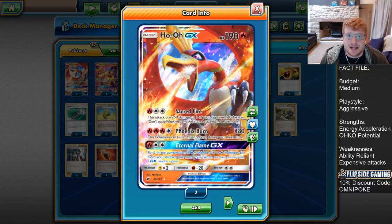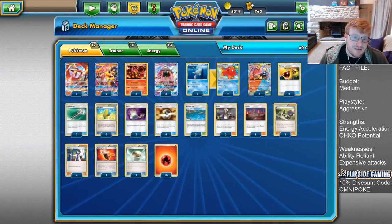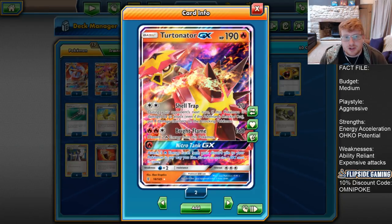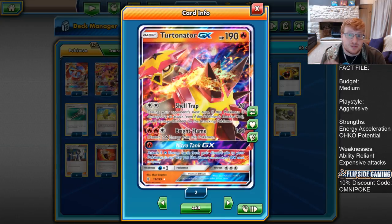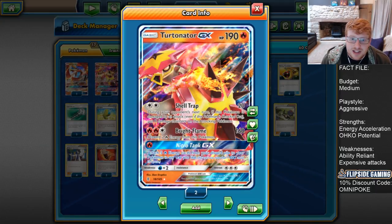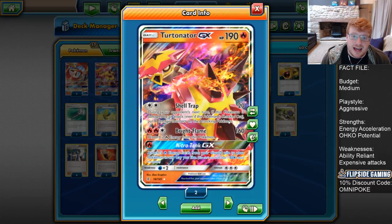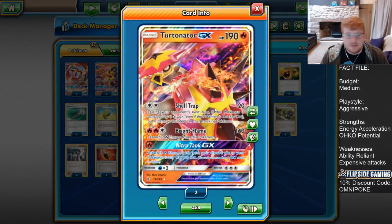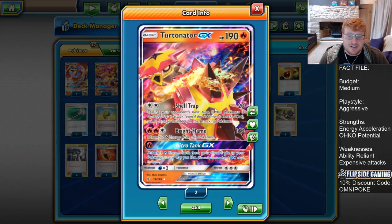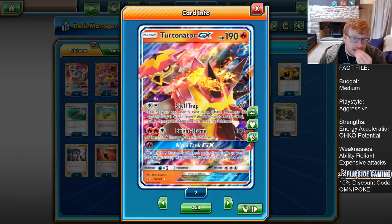The 190 HP that Ho-Oh and Turtonator both share is really good against things like Espeon and Drampa. The other attacker is Turtonator GX — overall I think a better attacker than Ho-Oh in general. Against almost every deck you'll try to get a Turtonator set up. It has Shell Trap for two Colorless dealing 20, and during your opponent's next turn if this Pokemon is damaged by an attack — even if it's knocked out — put eight damage counters on the attacking Pokemon. This is really good against non-EX things with Steam Up and Fury Belt support.